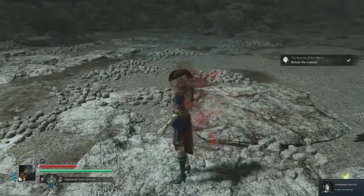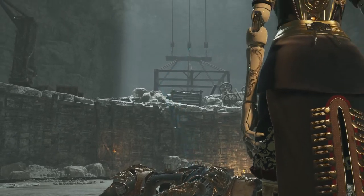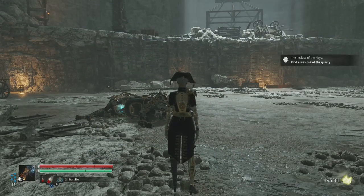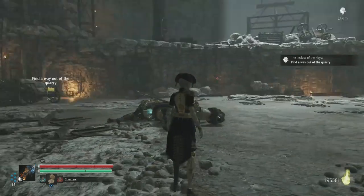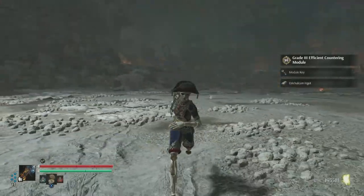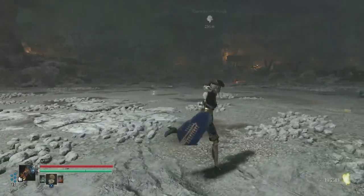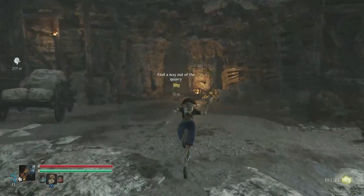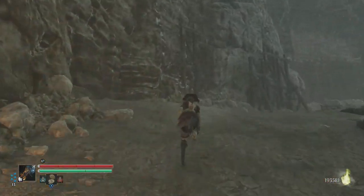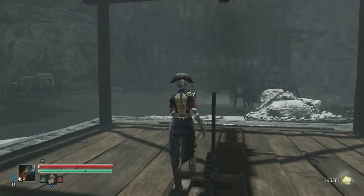All right, that's done. Let's get the loot — Grade 3 Efficient Countering, it's a module key. Fourth one out of all of this. I can't help the people that are trapped — I don't have the echoes, I just can't help them, so they're gonna stay trapped forever. Too bad. Let's go up.